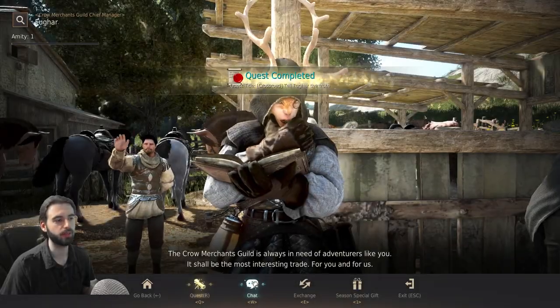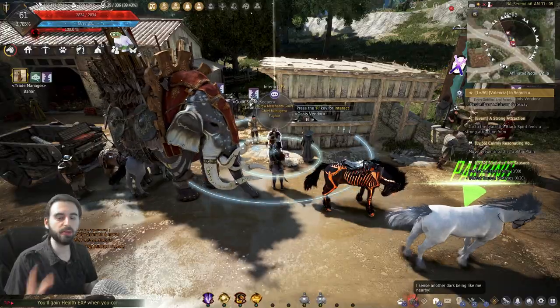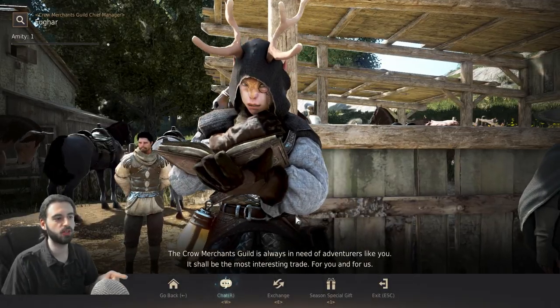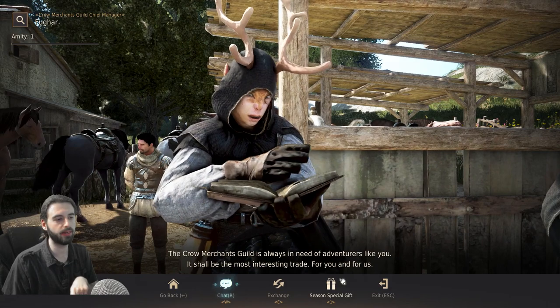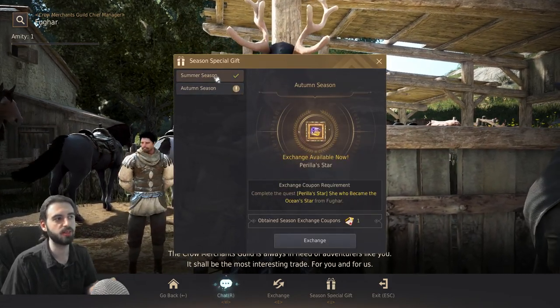You will hand him over Prilla Star under the chat option once again — that will complete the quest. From here, click on the quest tab, accept the Prilla Star quest, and complete it. Now after you've completed that quest line, back out of Fugar and jump back in, and you will see the option down here that says Season Special Gift. In the Season Special Gift tab, you will see a Summer and Autumn Season tab.